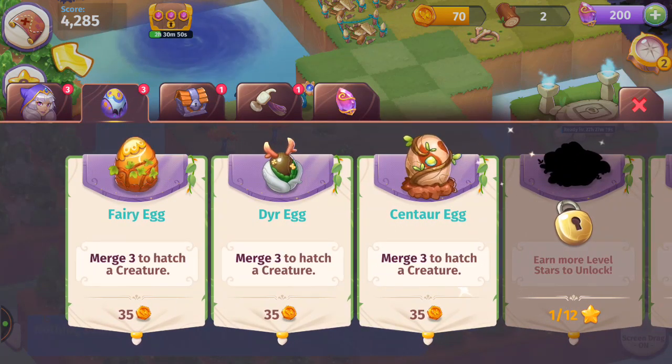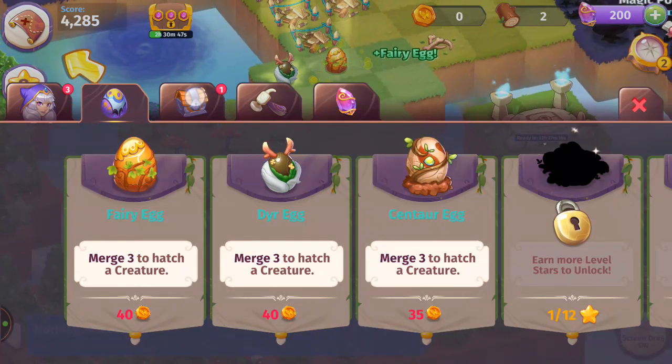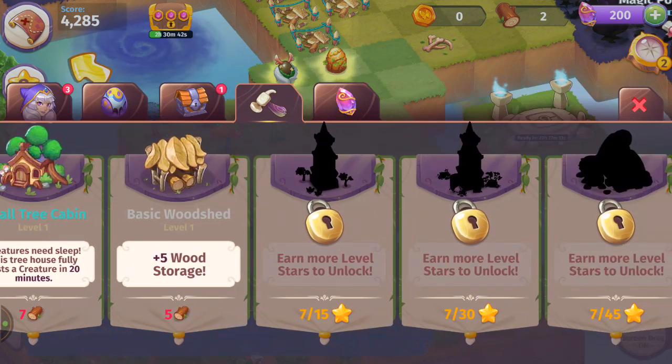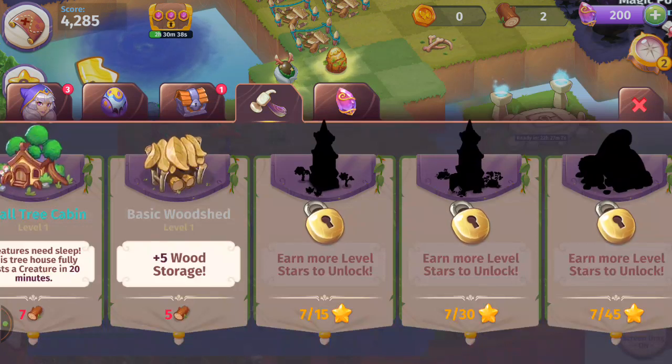I'm going to get some eggs — going with the deer since I've got a couple already. I'm spending all my coins. Looking at the shop — there's basic woodshed, which is like an air quotes stone yard but with wood. Not going to make any gem purchases.